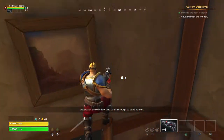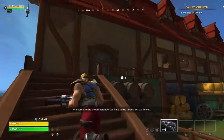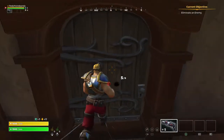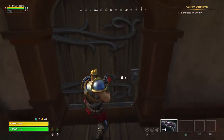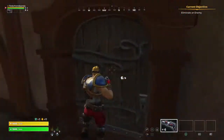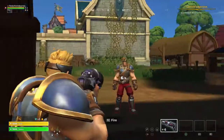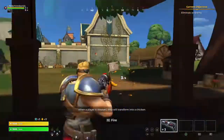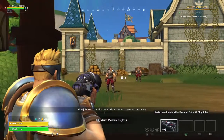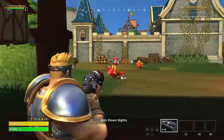Approach the window and vault through to continue on. Welcome to the shooting range. We have some targets set up for you. Please eliminate one of the targets. When the player is downed, they will transform into a chicken. You can aim down sights to increase your accuracy. Please eliminate... poor headshot.